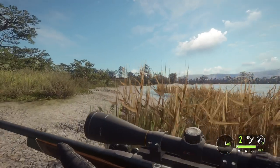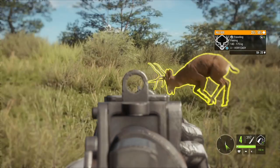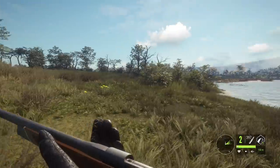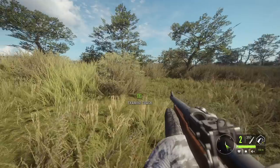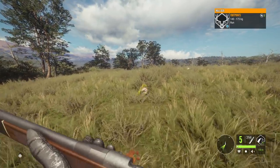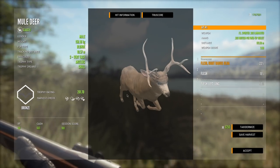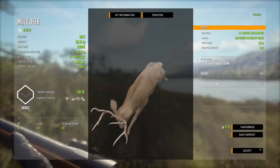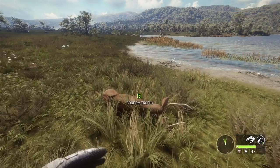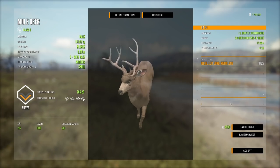A lot more shots than I wanted to put into that guy, but we got him down in the end and that's all that matters. Here is that little guy we just completely butchered — 201 scoring, probably my least favorite rack of the mule deer. This other one did not run far at all and scores 206, so he's a little bit bigger but still not a giant.